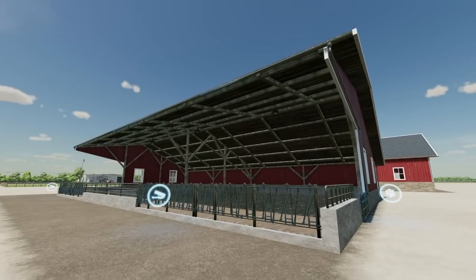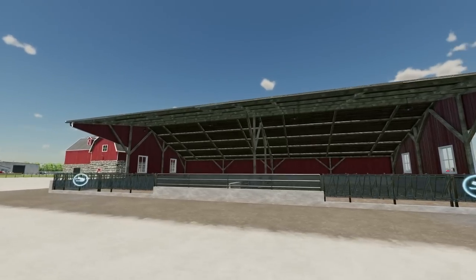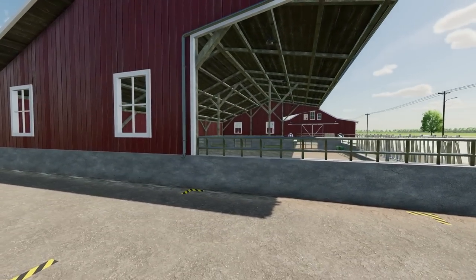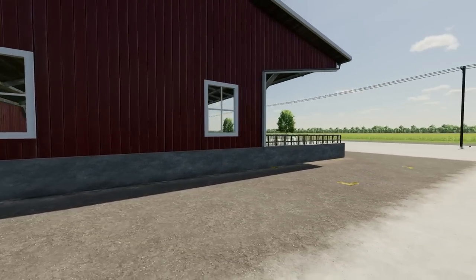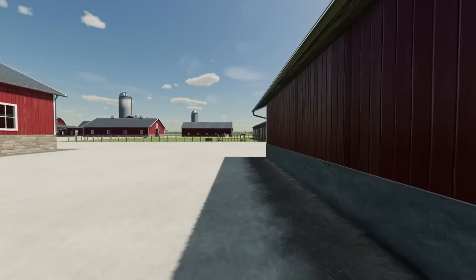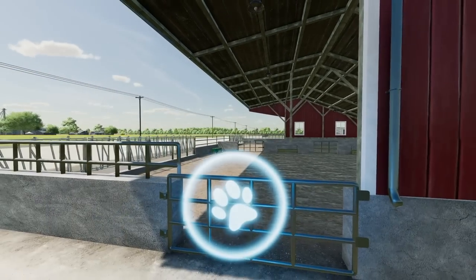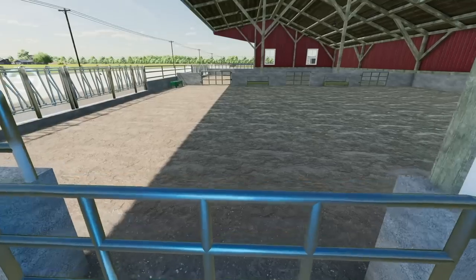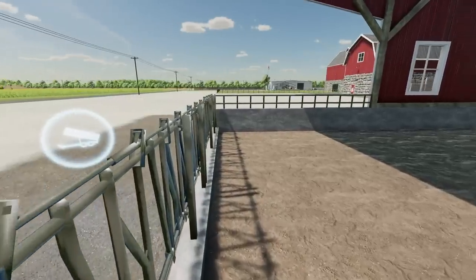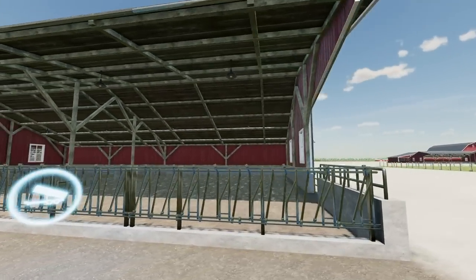Next we have the sheep barn. This will hold 75 sheep. It's got a bell trigger for hay and grass and it has auto water as well, so you don't have to worry about that. The wool will pop up over there. This is one of the few placeables where you can't actually get in, but you really don't have a reason to come in here anyway.